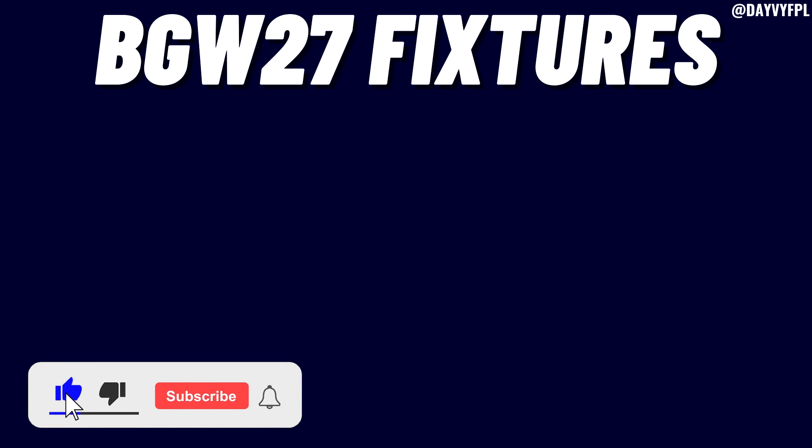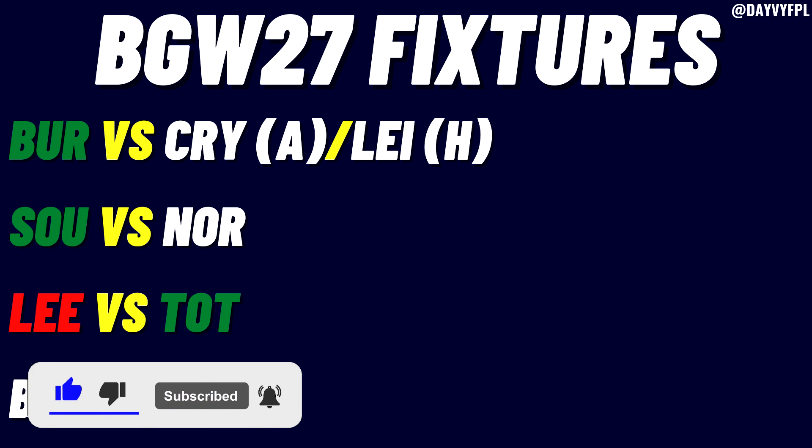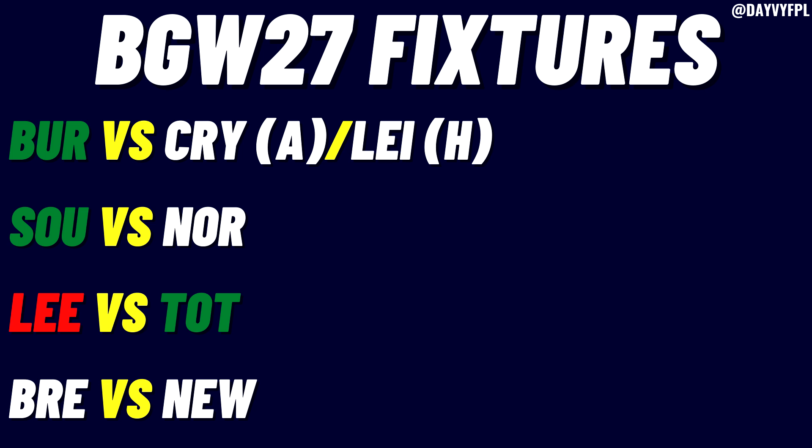Before we go over the template team, I like to give some context about fixtures you should be targeting. For blank slash double game week 27, we'll start on the left-hand side with the best fixtures. The only team that actually doubles is Burnley, who take on Crystal Palace away and Leicester at home. I've highlighted fixtures in green, red, and white depending on difficulty. Burnley are in green, but Crystal Palace and Leicester are more on white — I don't think they're among the best fixtures in blank game week 27.